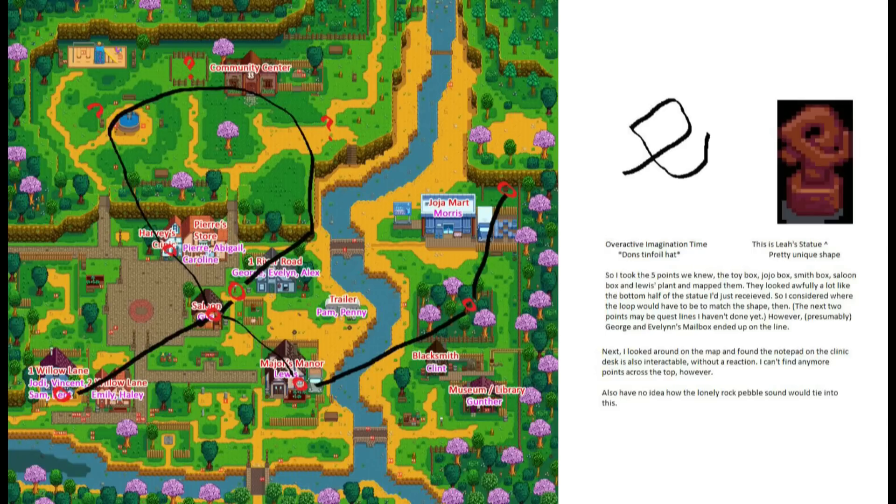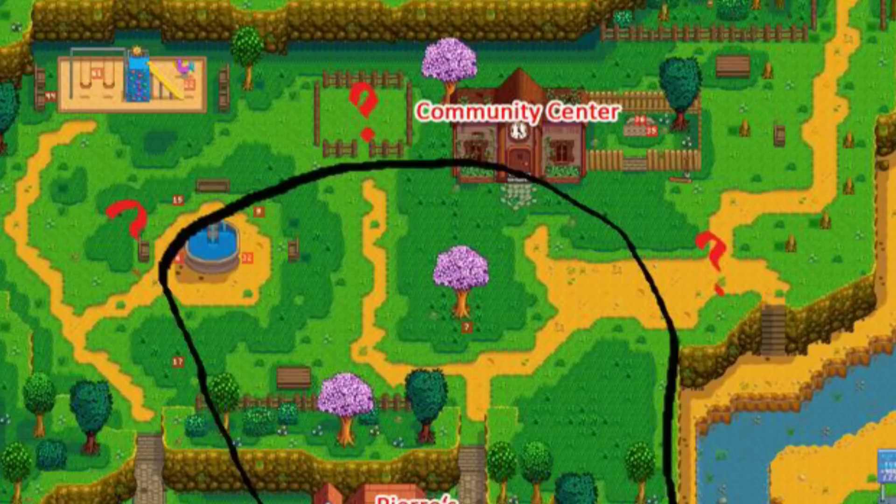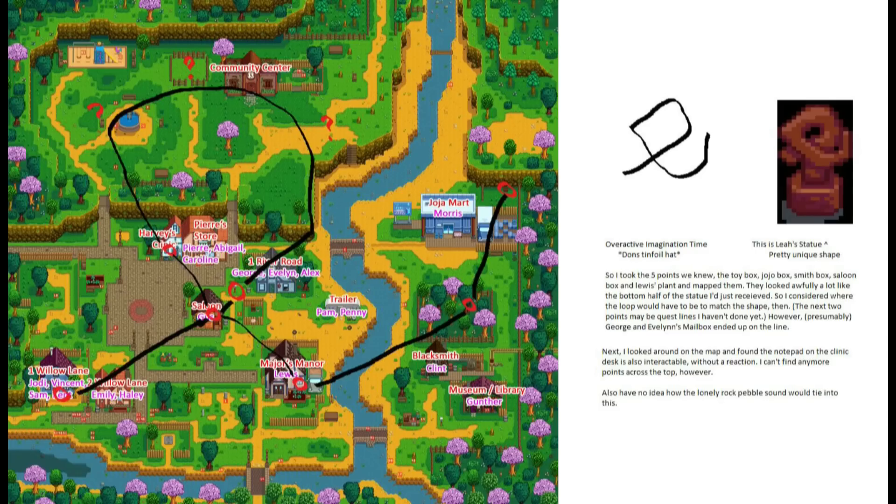I would like to believe it's intentional and I'll give it the benefit of the doubt. It does suggest there is some stuff to be found near the community center. That makes sense because in that area generally there's nothing — that little fenced-off part to the left and the playground and fountain as far as I know have no real uses. So wouldn't it make sense if something could be done there? Otherwise they could have filled those areas with content.